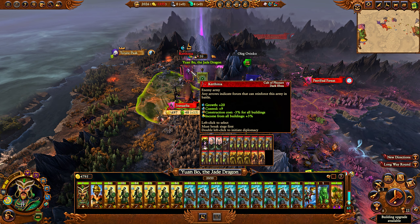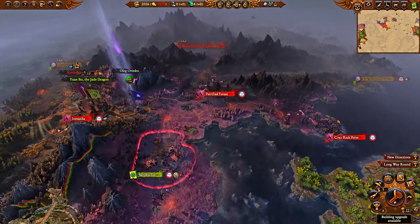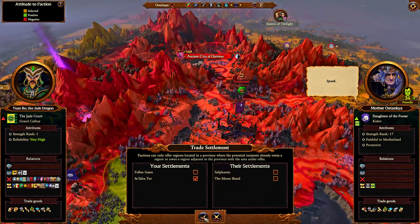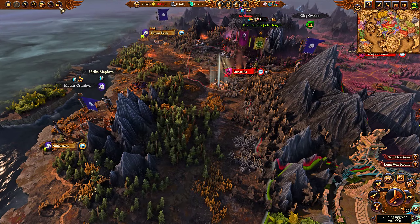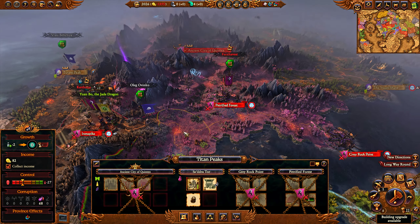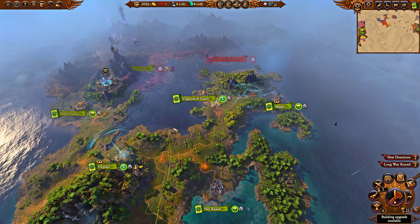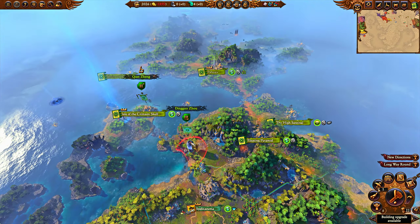Most battles are not against full stacks — most are against garrisons. For example, I want to capture Iron Spike for Astankia, give that settlement to her, make an alliance with her, and have her deal with everything in the north while I expand outward. Basically, I want Astankia to be my northern shield. That's the reason I'd fight that particular battle.